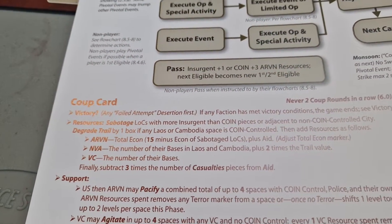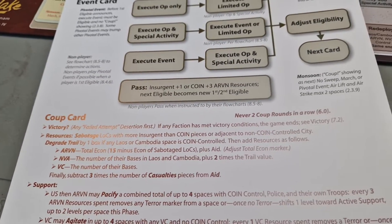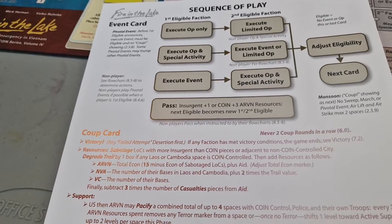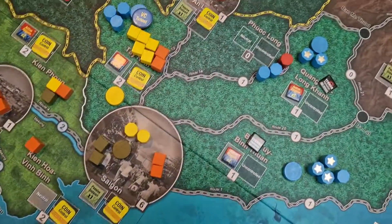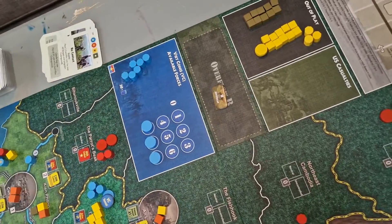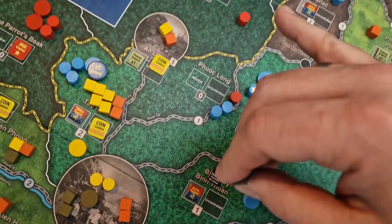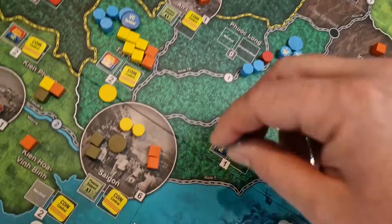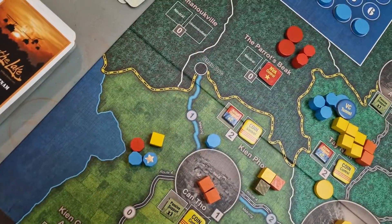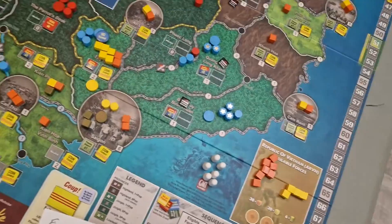Next, we add resources. First, sabotage locks — lines of communication — with more insurgent than COIN pieces. When we look on the map, the VC and NVA have marked some insurgents onto some lines of communication, and those are going to get sabotaged. Here on Route 14 coming out of Saigon into Cambodia, we've got two VC and one NVA piece and no COIN pieces, so you put a little sabotage marker down on that LOC. And the same deal with the Mekong River — we have one VC controlling the river with no COIN — so we're putting a sabotage down there too.